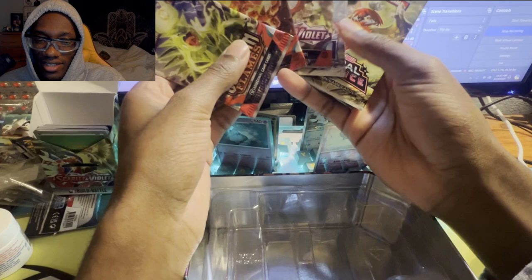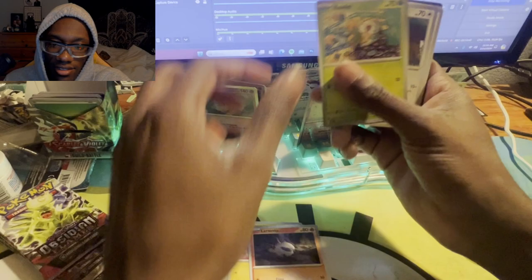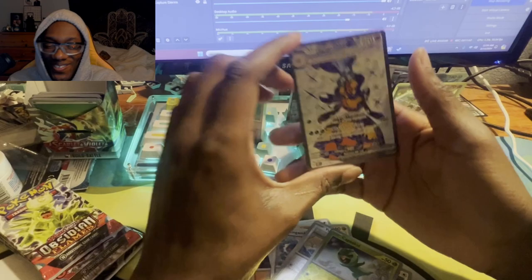Oh, five packs — I did not know that! Astral Radiance, Silver Tempest, Scarlet Violet, Obsidian Flames, Obsidian Flames. We're gonna get something in this pack — nope. In this pack I can feel it: Magnemite, Zarude, Ralts. That one looks nice. We have an EX! Youngster, Zangoose, Capsicade.